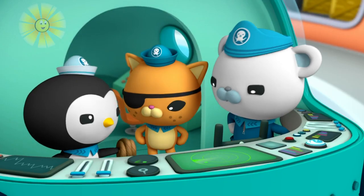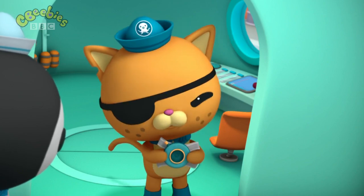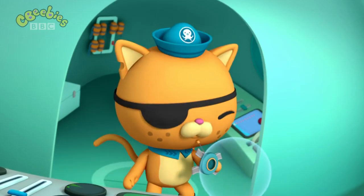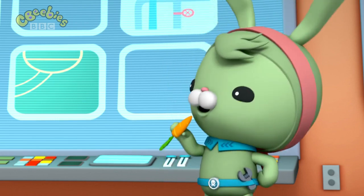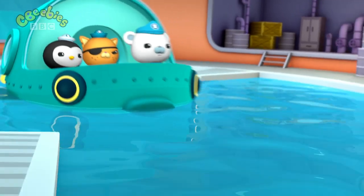Rope. Check. Fish pack. Check. What does this do? It's a fish pack — you just pull that cord and you've got yourself a portable fish tank. So the puffer is safe in the water and you're safe from his prickly spines. Good thinking, Tweak. Octonauts, let's do this.